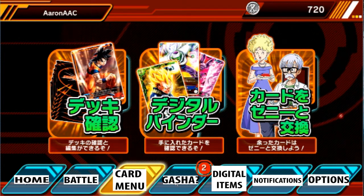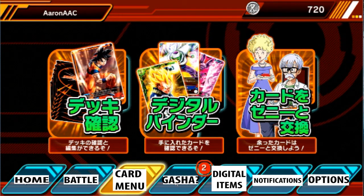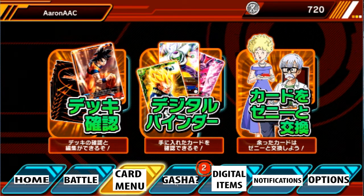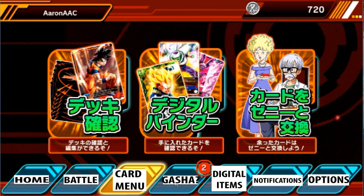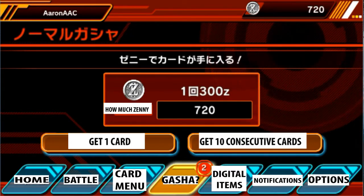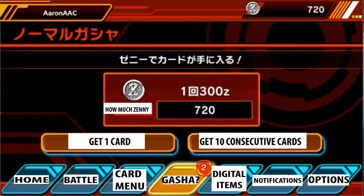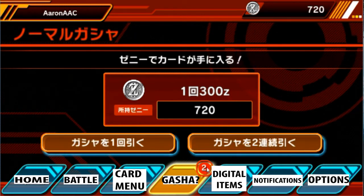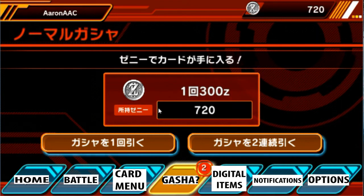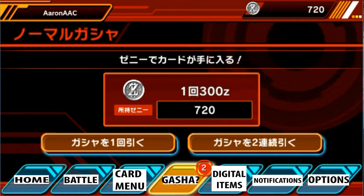This right here is the Geisha — and again, I think it just means getting cards, or it just means card. If we click on it, it's just telling you if you want one card or if you want to get consecutive cards. In this case it'll be two, hence why the two is there. The more money I have, the more cards I can purchase, and this is how much Zenny I have.